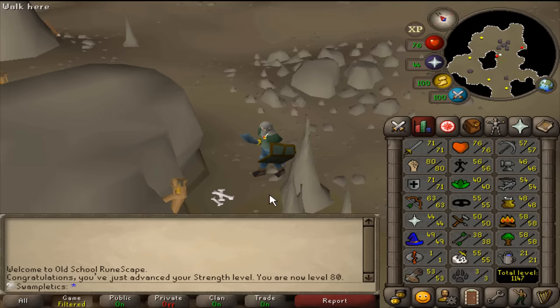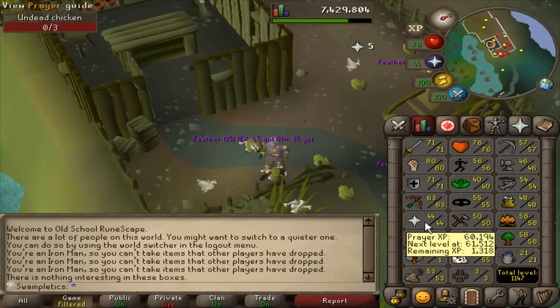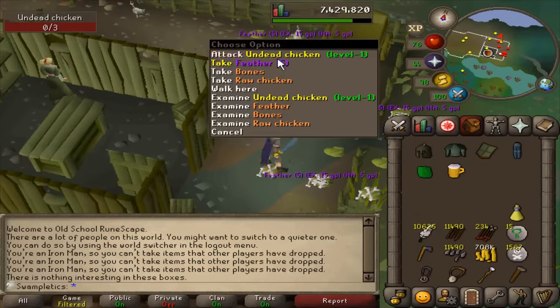I believe that gives me a max hit increase as well. I should now be able to hit a 19 on the aggressive style with prayers — very, very cool. Man, I was slacking with the bone burying; I'm almost done here and I'm 1k away. I buried some but I definitely was slacking. It's kind of unfortunate because I could have been 45 Prayer at this point.